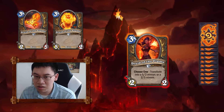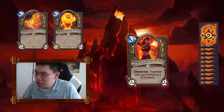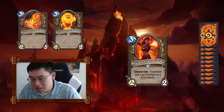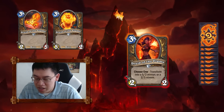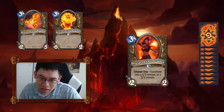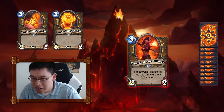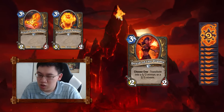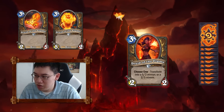In Arena, Druid of the Flame will be really good in Constructed. I do think Shade of Naxxramas will still probably be the preferred 3-drop, and you'll use Druid of the Flame if the Druid of the Fang beast deck is a thing. So when you see Druid of the Flame, expect to see Druid of the Fang following fairly soon behind.